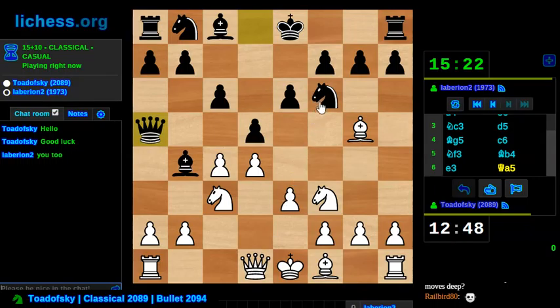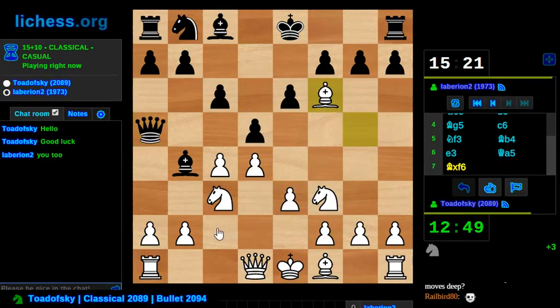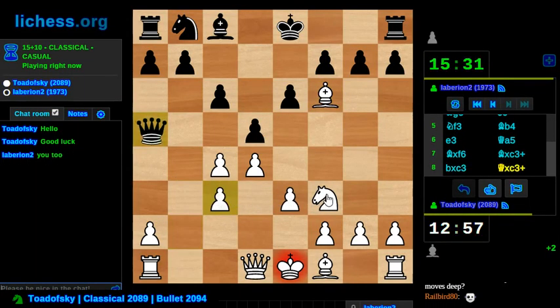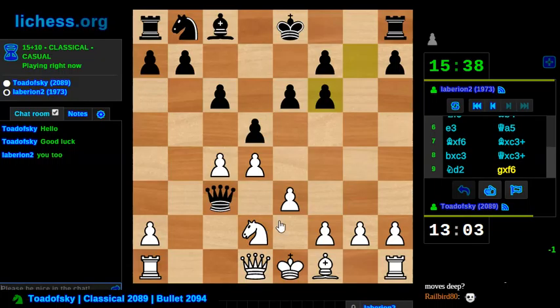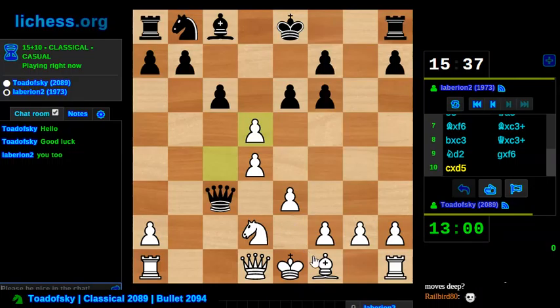I could also take f6, and he takes — oh my god. I have to take this. So he takes c3, I take back. We could do queen takes c3, but I have to do knight d2, and he takes on f6, and he's up a pawn. I've got a little better development. I could take d5, he takes back — but that probably doesn't make up for the material deficit. I have to take immediately, otherwise he gets to castle or do something that defends.